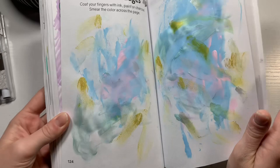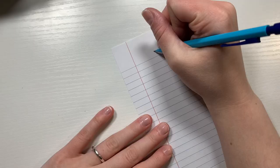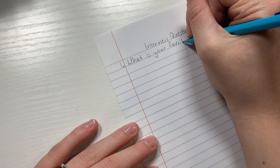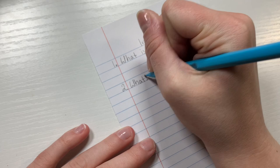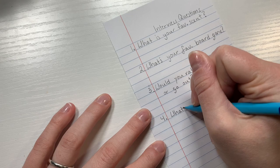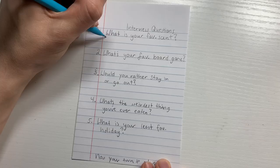Now it is time for the next prompt, which is to create an interview. I'm not usually a big fan of these prompts because I don't like writing, I like drawing. But I did have fun asking my husband a couple of interview questions. My first question was what is your favorite scent, then what is your favorite board game. It was actually really hard to come up with questions, but I tried hard to come up with good ones. I also asked if he'd rather stay in or go out, what's the weirdest thing he's ever eaten, and what is your least favorite holiday.